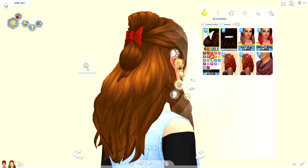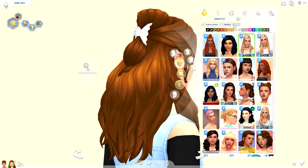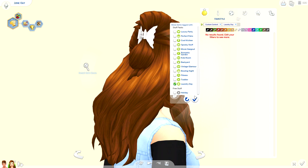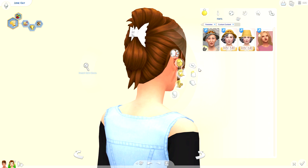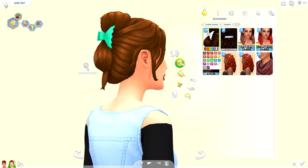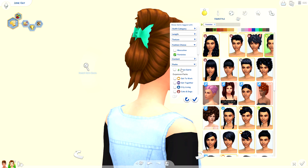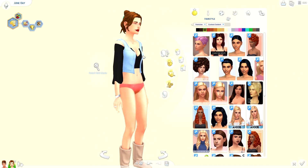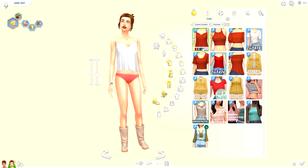I actually do have the hair clips installed — right here. If you download the hair clip accessory, you can easily change the color of the clips. Testing out: if I go in and do the laundry day hairstyle, will it change the clip color too? That's something I really want to know. Testing under accessories — yes it does! Awesome, perfect. That makes me so happy.